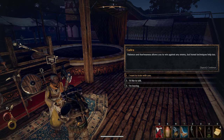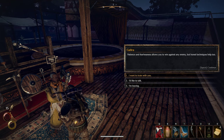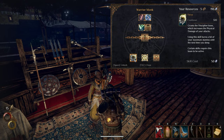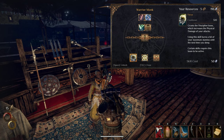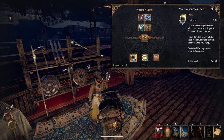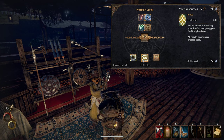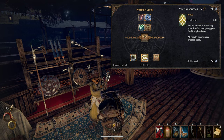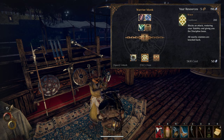Hey there! Patience and fearlessness allows you to win against any enemy, but honed techniques help too. So if we train with the monk, we can use Focus — grants the Discipline boon, which increases the physical damage of your attacks. Using this skill burns a bit of your maximum stamina until the next time you sleep. Certain skills require this to be active. We definitely want that. That's Brace — blocks an attack, restoring your stability and giving you the Discipline boon. If you were going to do a sword and board, maybe you'd grab that one.